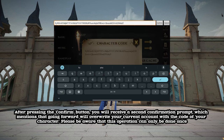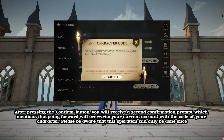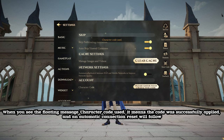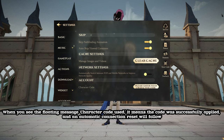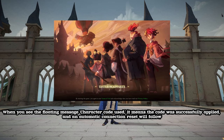After pressing the Confirm button, you will receive a second confirmation prompt, which mentions that going forward will overwrite your current account with the code of your character. Please be aware that this operation can only be done once. When you see the floating message 'character code used', it means the code was successfully applied, and an automatic connection reset will follow.